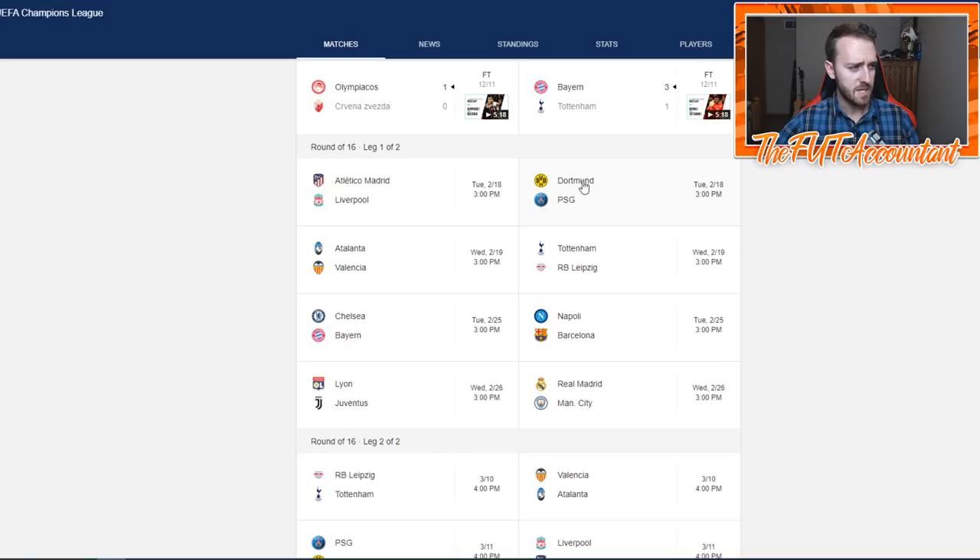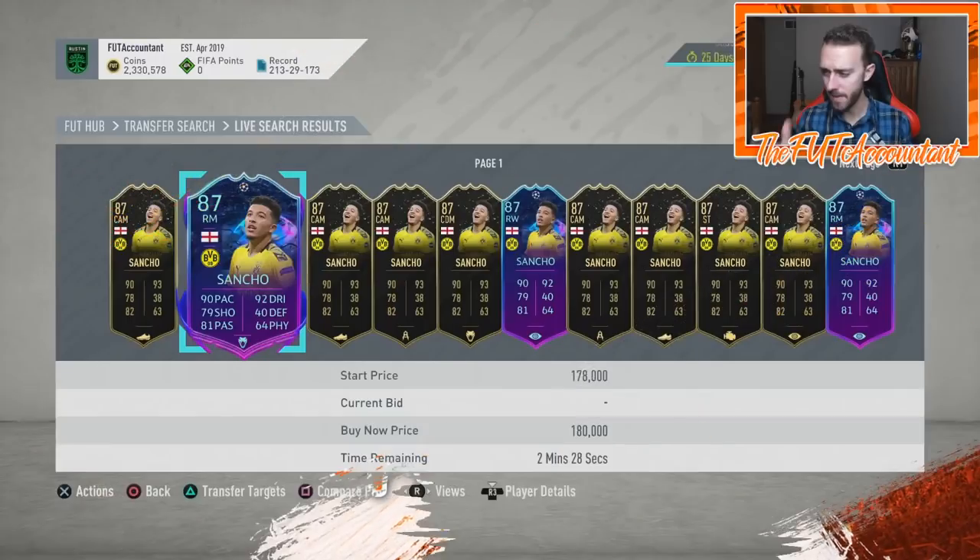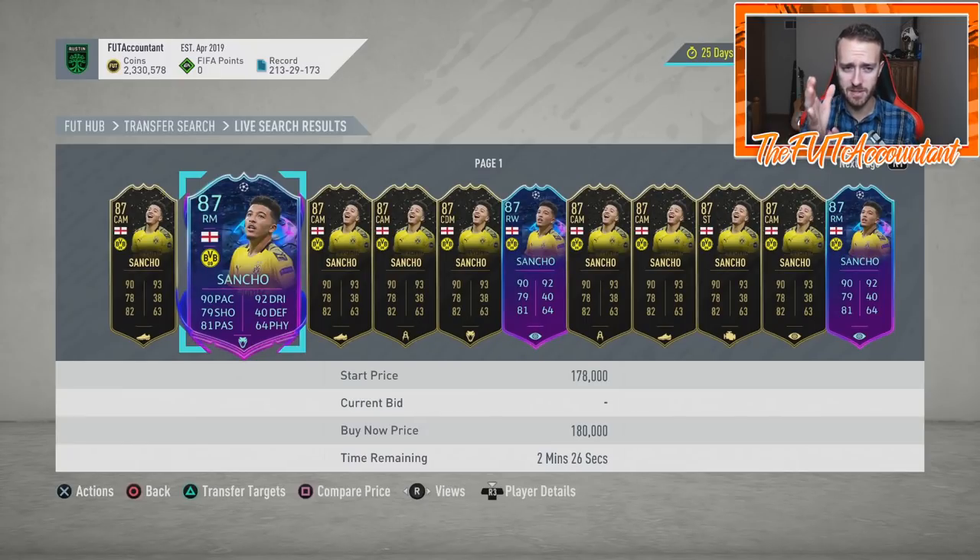I said Liverpool twice — it's PSG and Dortmund. Anyway, watch these four games. These are going to be the only ones that fluctuate this week, and there's going to be big-time price movements with these cards. I want to talk about these a little bit just to prepare you guys on what to expect.